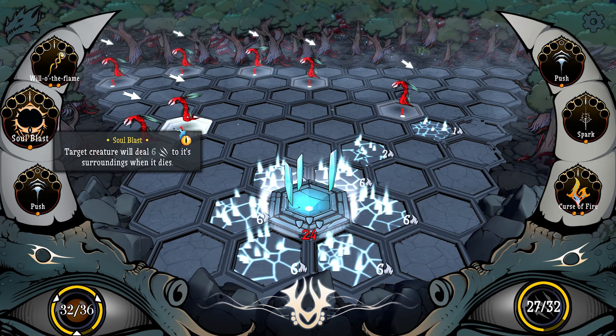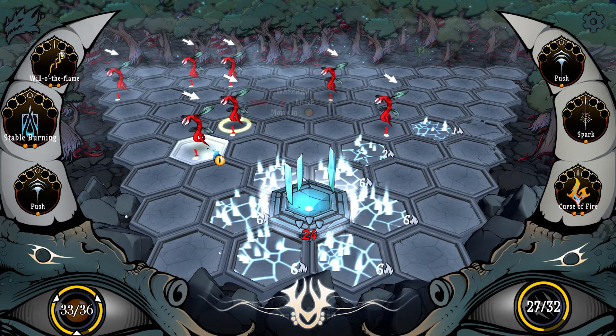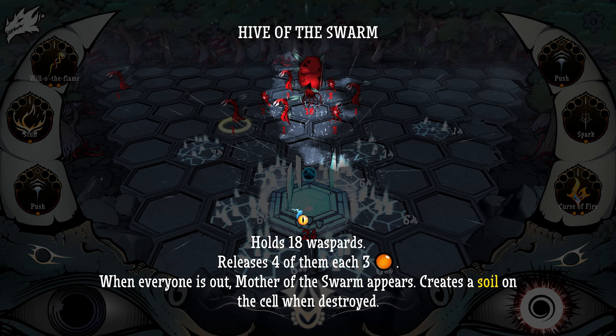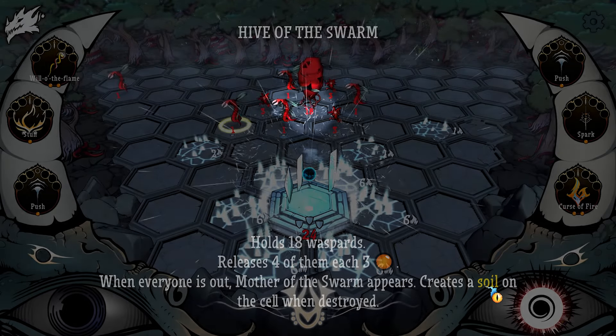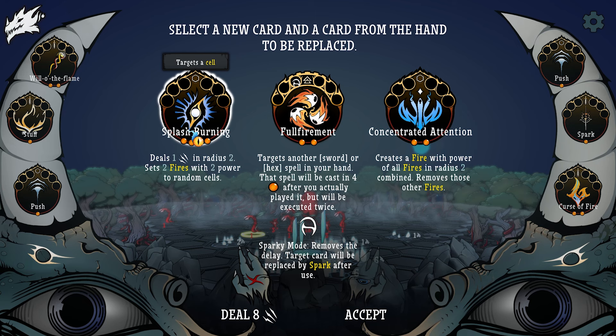Unfortunately, we don't have a way to kill anything at the moment unless we use a spark. Hive of the Swarm holds 18 waspards, releases four of them each three — when everyone is out, Mother of the Swarm appears. Creates soil on a cell when it's destroyed. I don't know what soil is. Heals one damage in radius two, sets two fires with two power in random cells. I guess I'll take that instead of a push.